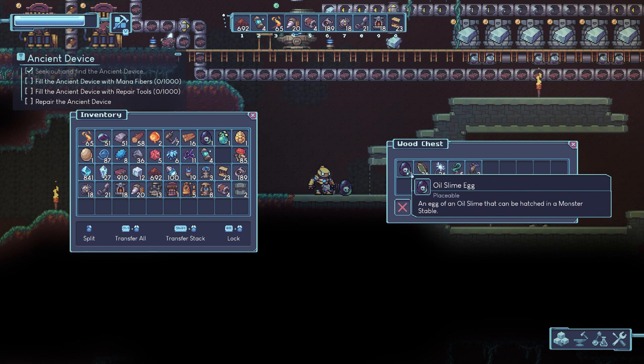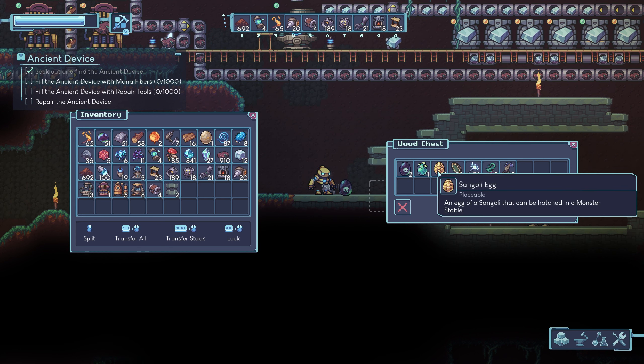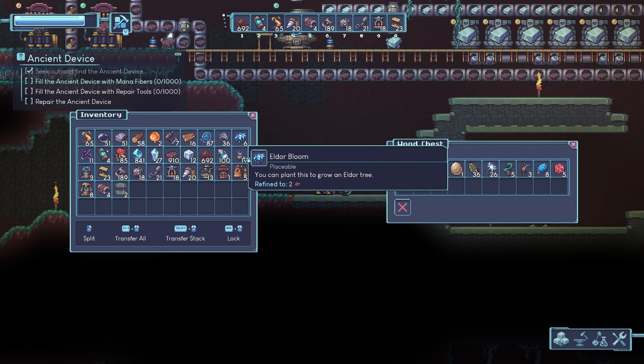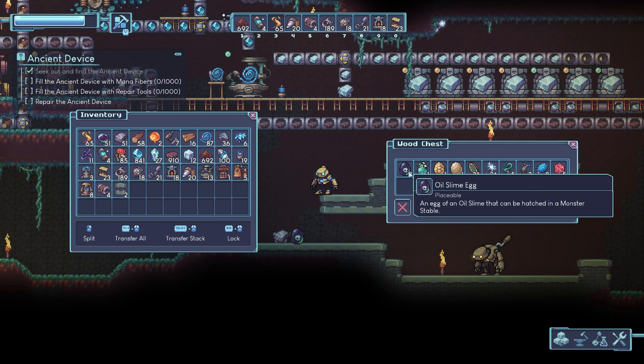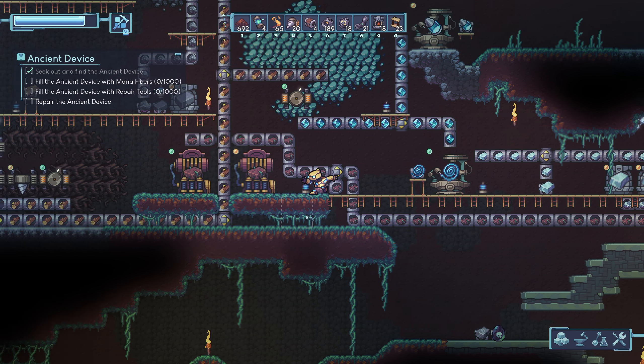Last time I got an oil slime egg — I think I'm gonna want that. I can put it in a monster stable. I got another egg here too — yeah, a lot of eggs. Put them in a monster stable, then I can breed these animals and get unlimited oil.